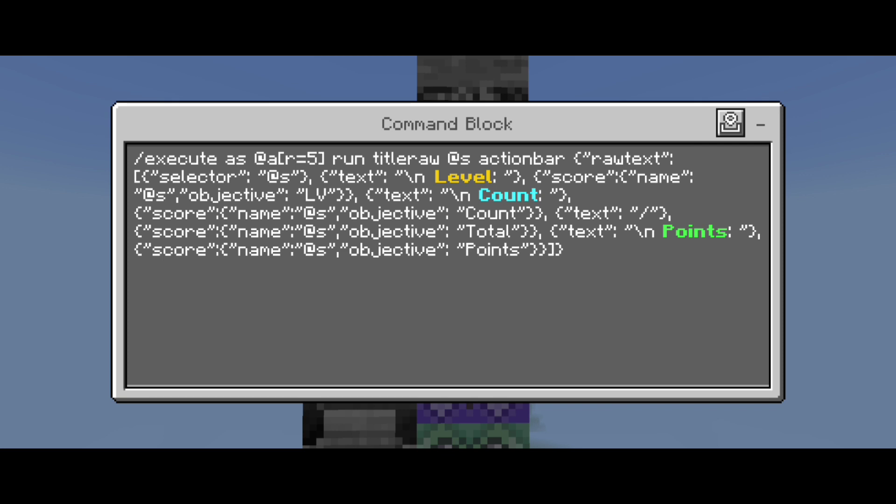Raw text allows us to depict what's in the title raw command. The selector will always be at-self because we're looking for a particular player and want it activated as them so only their score displays. Anytime you see brackets with text, it means we're typing something out — in this case adding a new line for level. Anytime you see score with the name at-self and objective level, we're displaying what our score is for that objective. It's followed by another text for count and another score for the count objective. You can add as many objectives or lines as you like, but the more you have, the more cluttered your screen will look.